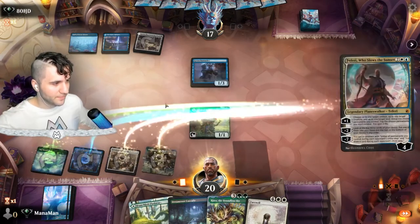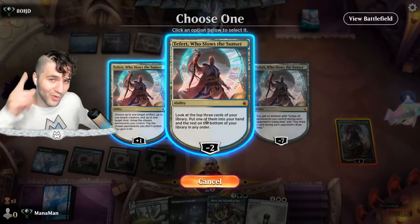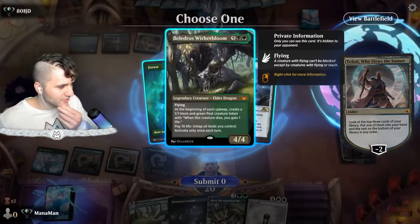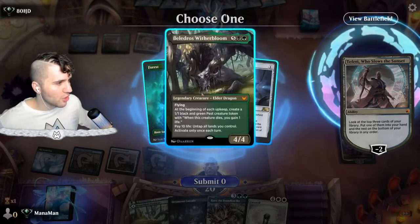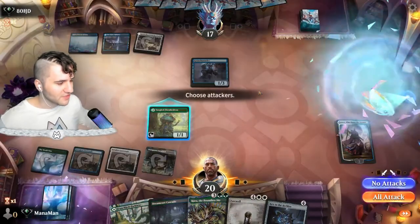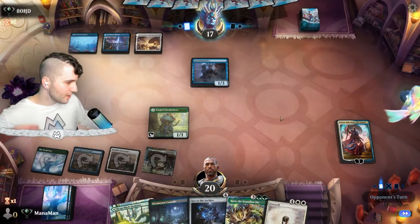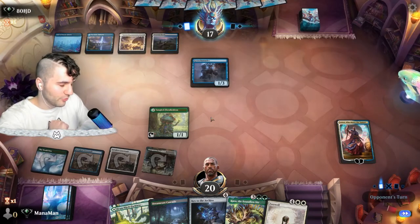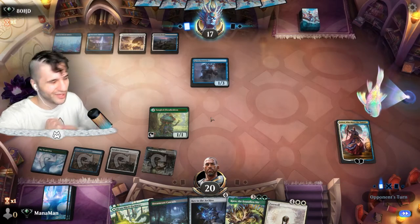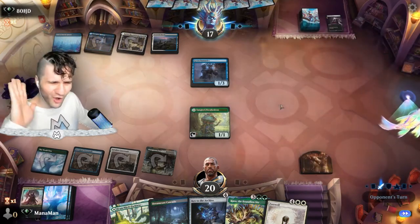Instead of going for Cura I think they have Jwari in their hand, so by playing Teferi we can play around it — but they don't have Jwari, so I was paranoid for nothing. Let's dig for something cool. Belladros is kind of cool — more so with Tiamat. I think Key to the Archive is more important right now though, so let's grab that. We can always snag Belladros later with a Tiamat.